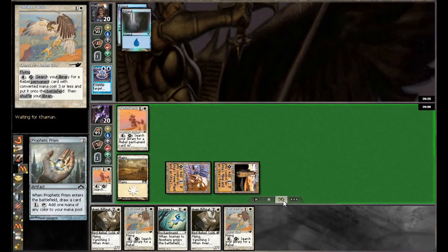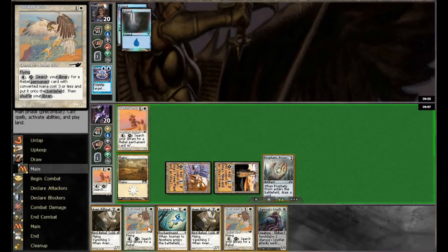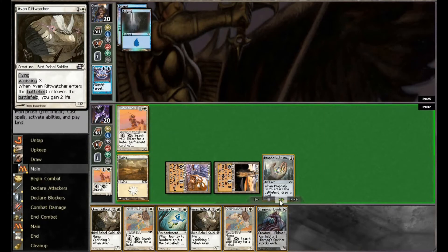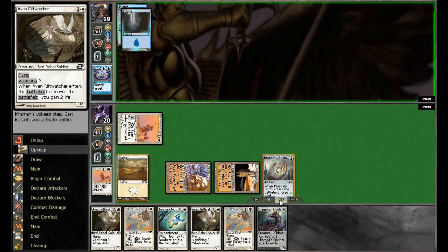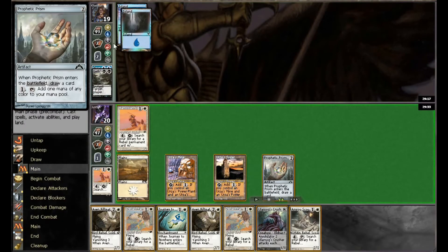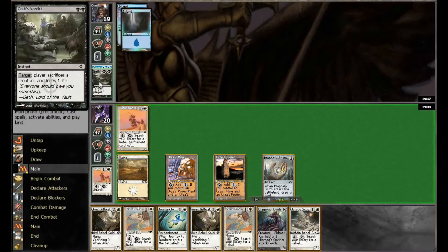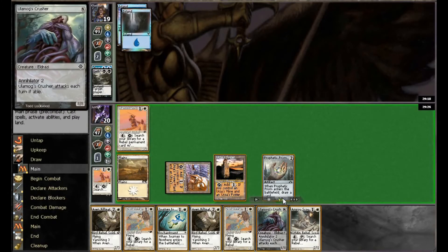Still don't have four mana, so going to try and find that fourth land. A fourth land would give us a Falcon in play, but we don't get it, so we're going to have to slowly work away on damage one at a time with the Lieutenant. A benefit here: Guest Verdict comes down, confirming some form of blue-black control — and our opponent is stuck at two lands, which puts us at a big advantage.